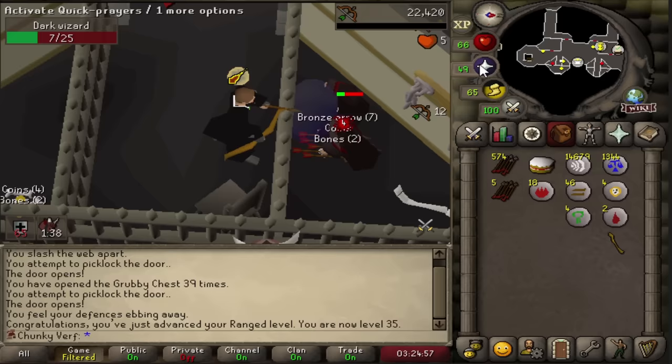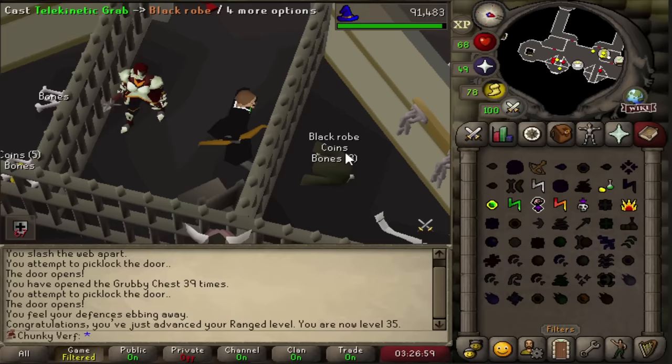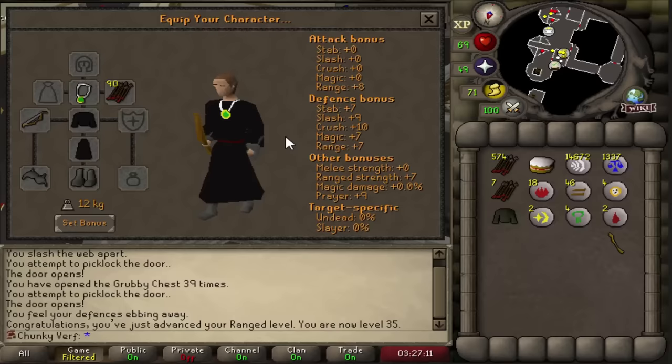35 ranged. Killing some dark wizards to try and get the robe top for a magic attack boost - and there we go, that's the robe top. Did not take long at all. That was the last magic item I needed for maximum magic attack for this chunk. I'm going to start using a lot of my runes and I really want to get to 59 magic, so this top will be handy for all the magic training.